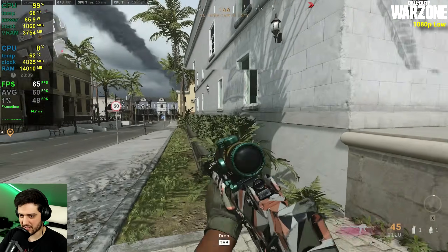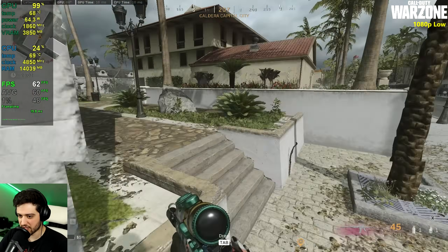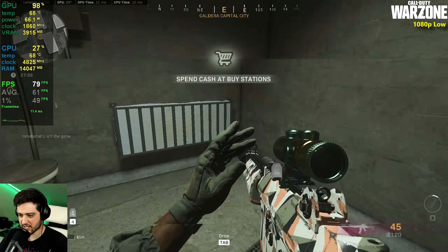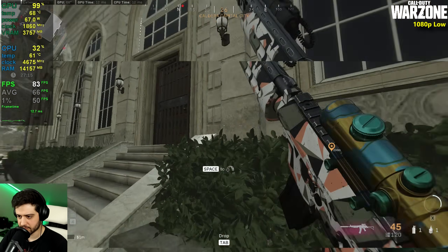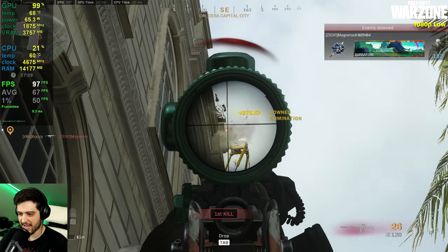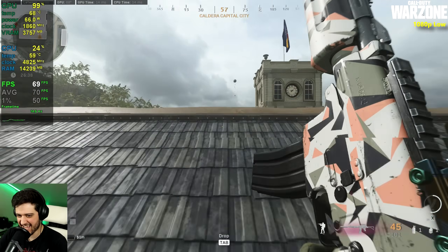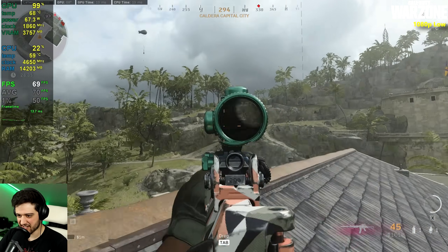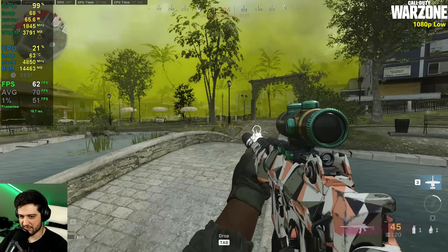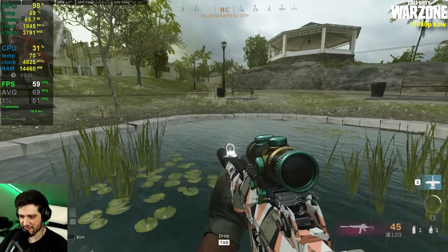The Capital Area gets us around 60-something FPS. If you want a competitive experience, you'd want to drop the resolution scale just a bit to stay above 60 at all times. But it's not a bad experience for a 1650 — quite nice actually. Looking toward the water it drops to 54 FPS, with a 69 FPS average. That is perfect.